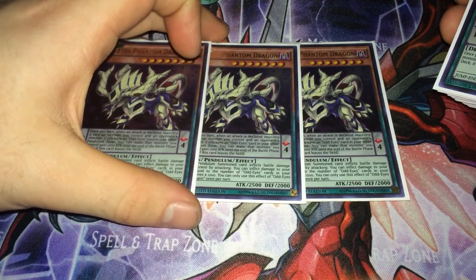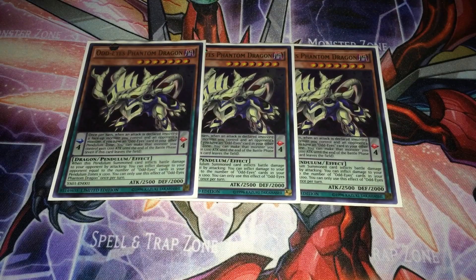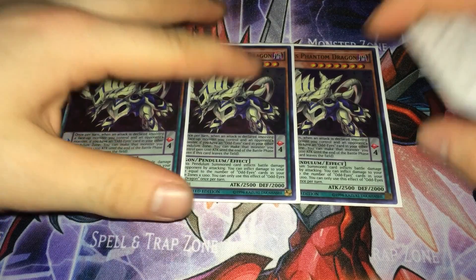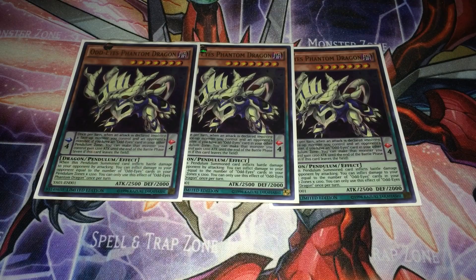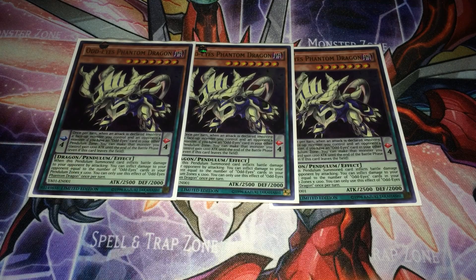The best card in the deck is Odd Eyes Phantom Dragon — amazing. It came out as a V-Jump or special edition promo. It's another Level 7, Dark, Odd Eyes card. What this card does is when it attacks, if you have Odd Eyes monsters in your pendulum zone, you can inflict 1200 damage to your opponent for each one. So if it attacks over a 2400 monster, you inflict that battle damage plus up to 2400 extra if there are two Odd Eyes monsters in your pendulum zone.